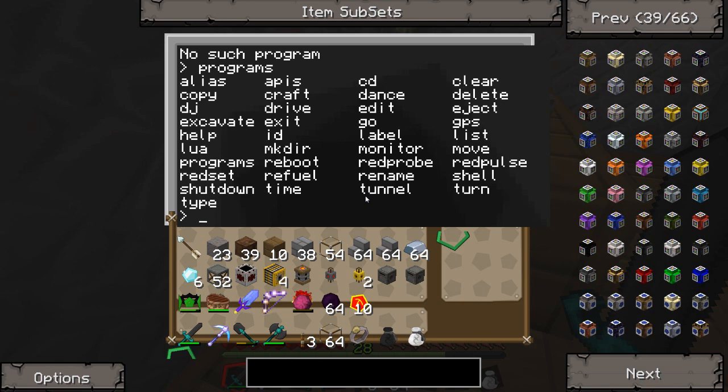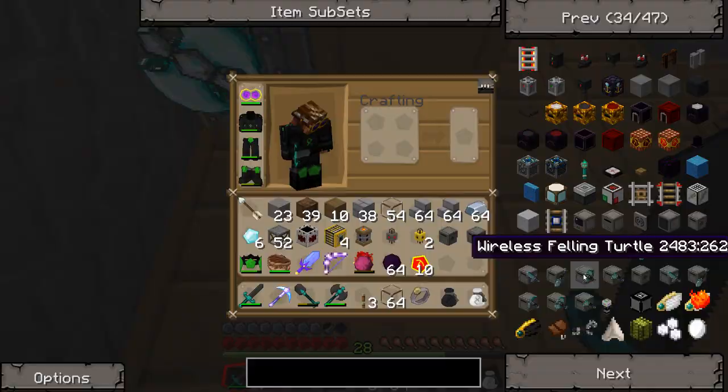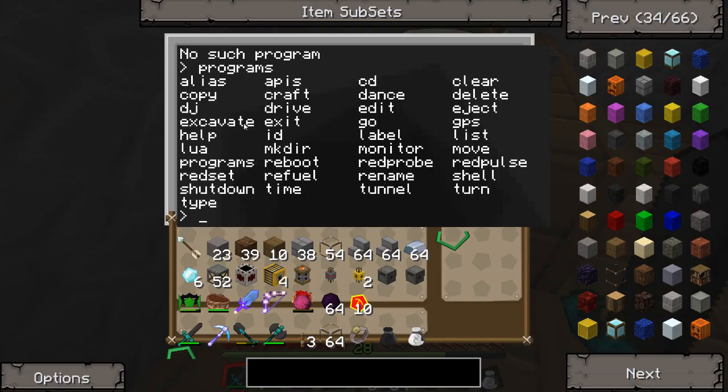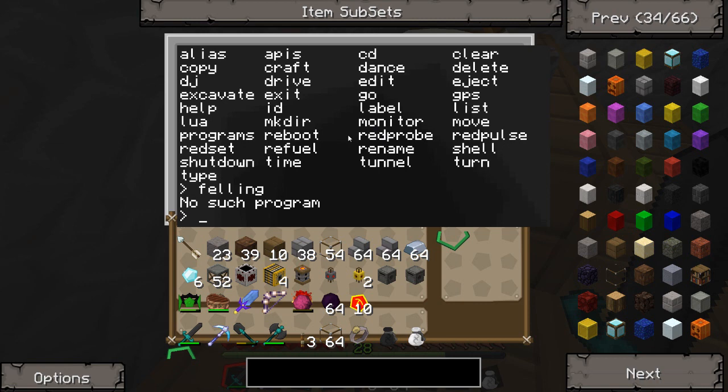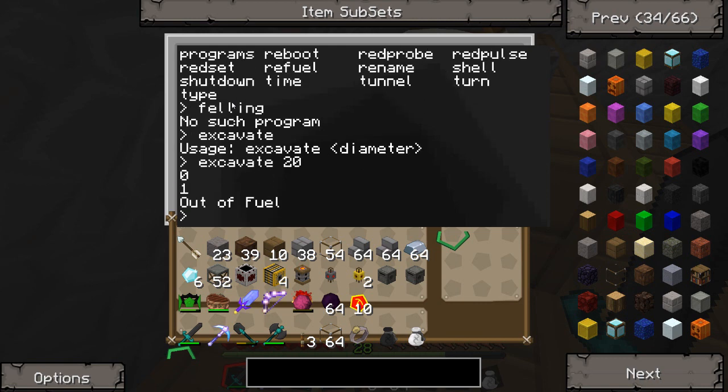Alright, these are all the applicable programs you can actually use for this guy. What's the ID of this guy? Let's see... felling - is there a felling term in here? There's no F, so there's no felling. Can I just type that in maybe? No such program - I figured. Let me look through: fuel, tunnel, turn, shell, rename, reprobe, monitor, label, GPS, detect, clear, CD, APIs, craft, drive, excavate, DJ, copy, alias. I wonder if excavate would work.